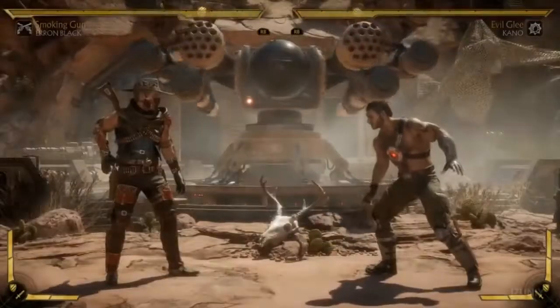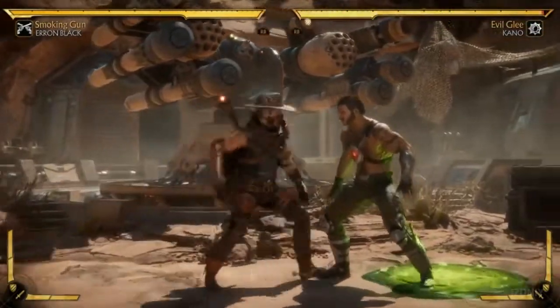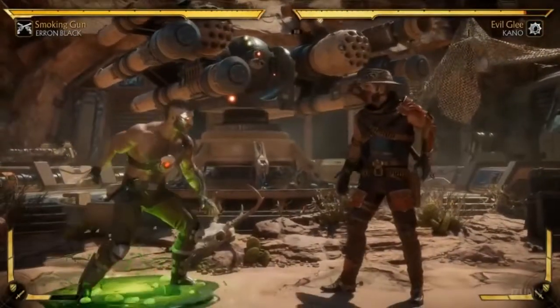His caltrops are gone and instead he actually has a jar of Reptile's acid that he can throw on the ground, which I just love the concept of. Off his slide, he can actually amplify it and also throw the jar.